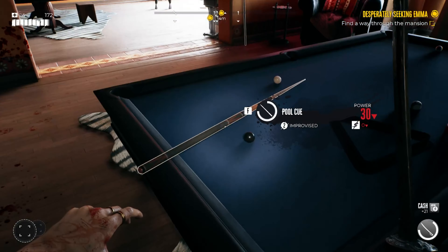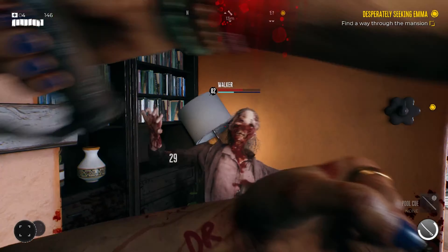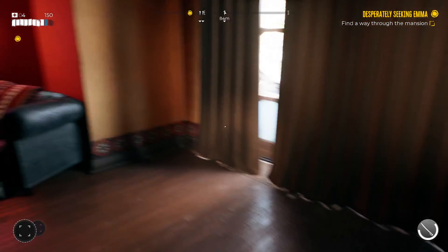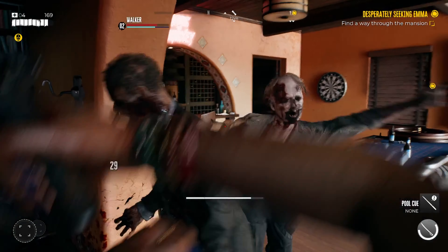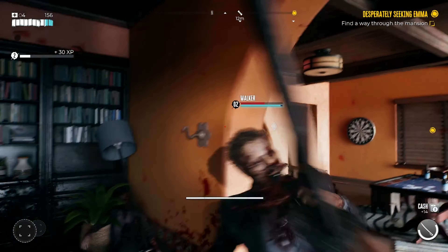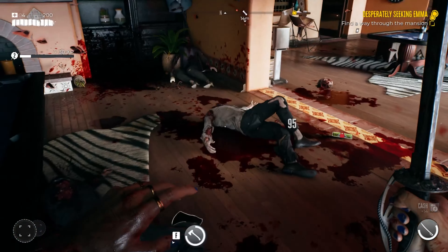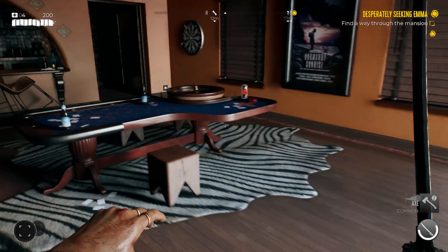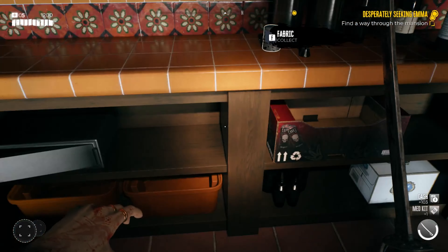Hell yeah! She tripped herself over — energy drink. Head straight off, hell yeah. If you can get the block in — look at that, sliced the head straight off. Got an axe. Any cash? No — just an energy drink and a protein bar.